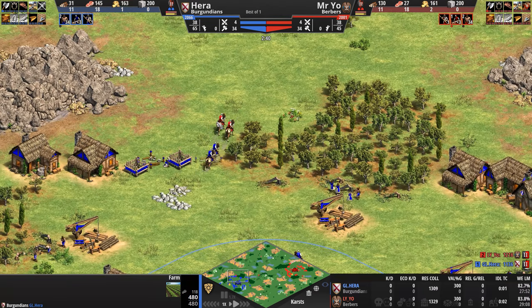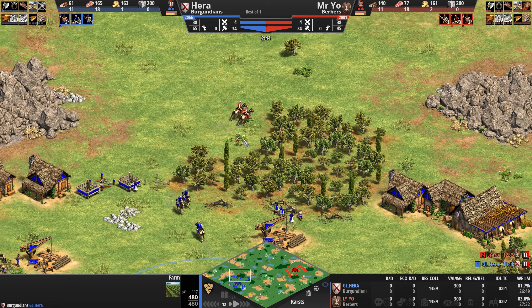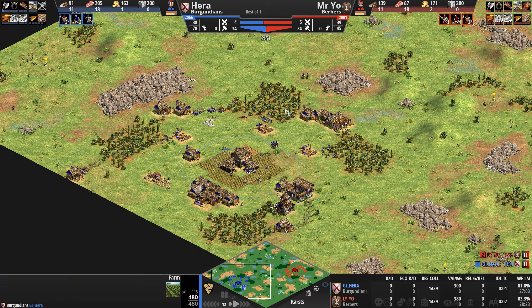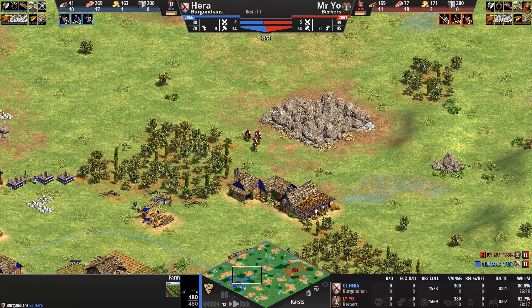We've got Mysterio playing as the Berbers in red, already trying to bust his way into Hera's base, which Hera is making a very nice effort to wall off. Let's take a look at those Berbers.